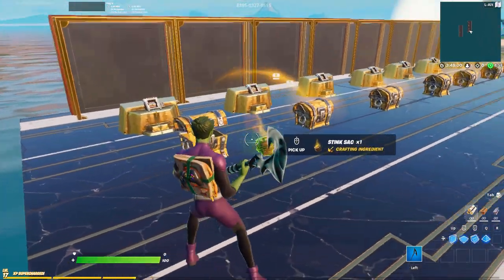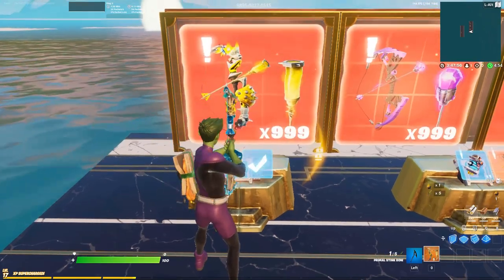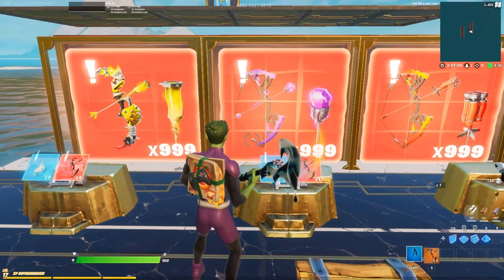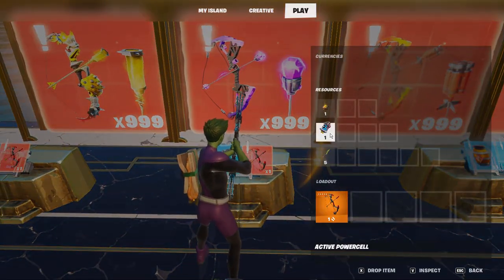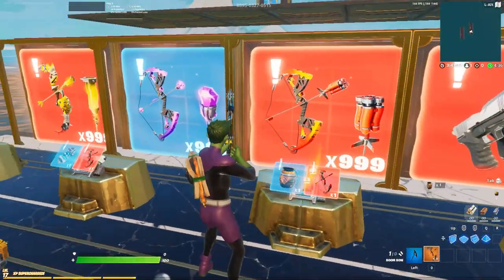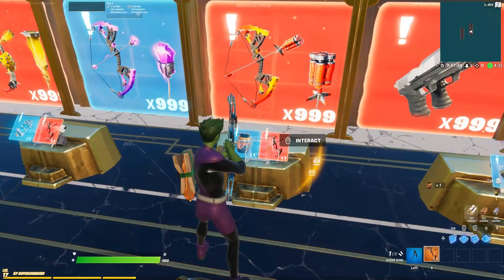Hey, it's Yurk and today I'll be showing you how to set up a really easy crafting system in Fortnite Creative. Quick explanation in case you don't know what crafting is — basically it's just like crafting in battle royale, where you're using multiple items to upgrade them or combine them to make one better item. Sounds confusing but it's super easy, so let's hop right into this tutorial.